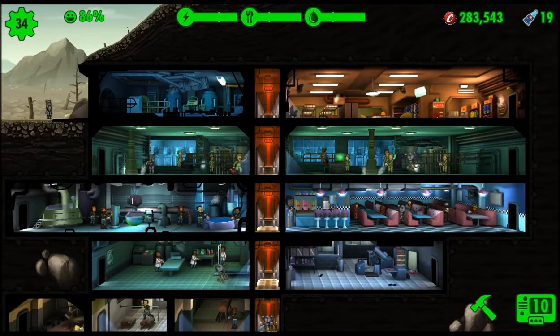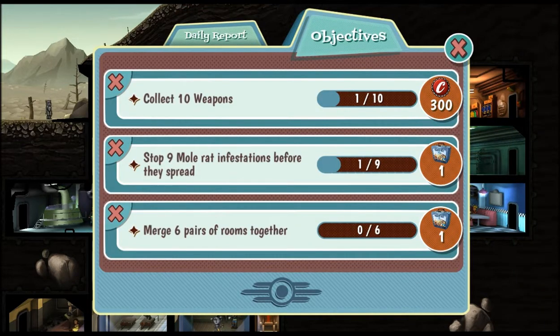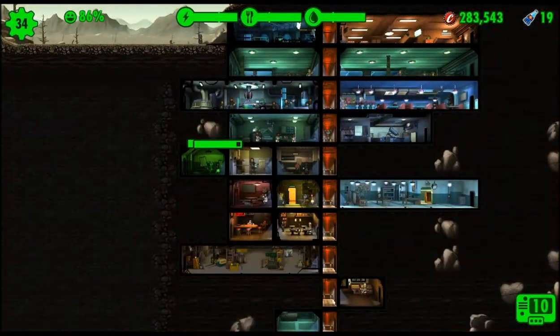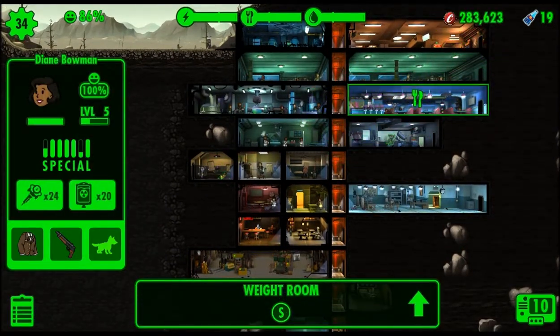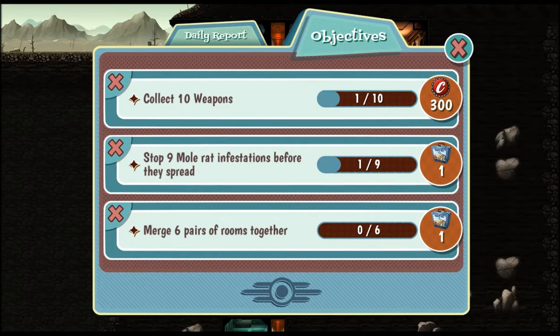Good evening everybody and welcome back to Fallout Shelter Survival. We got some things to do - there are three objectives up on the board again with these small rat things, and I don't know exactly how they work, we'll get to that in a minute. Collect 10 weapons for some coins, and Mr. Mysterious Stranger - my goodness. I went to click on them and there we go. Collect the coins, collect weapons for coins, stop the mole rat infestations before they spread.